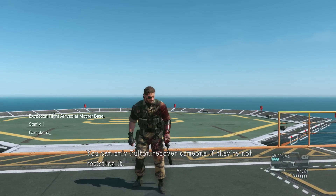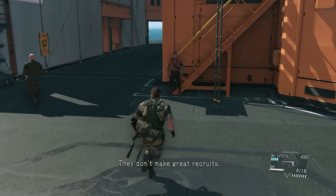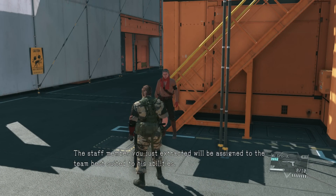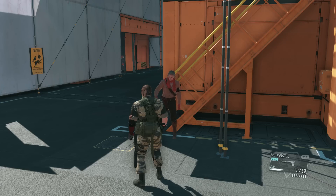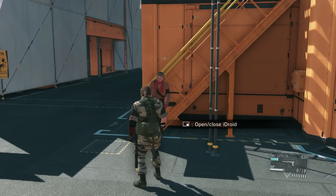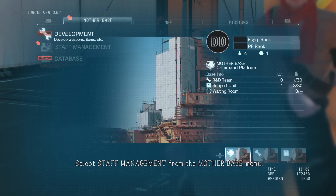Extraction complete. You can only Fulton recover someone if they're not resisting. No dead bodies either — they don't make for great troops. The staff member you just extracted will be assigned to the team best suited to his abilities. See for yourself. Open your iDroid. Select staff management from the Mother Base menu.